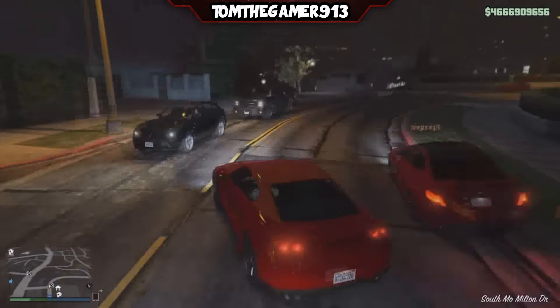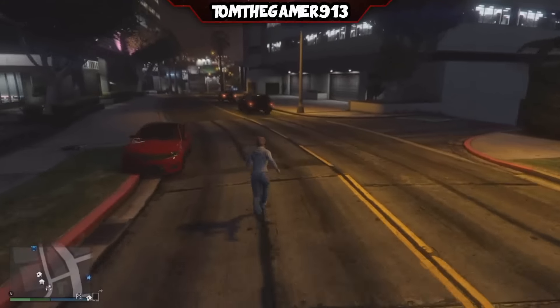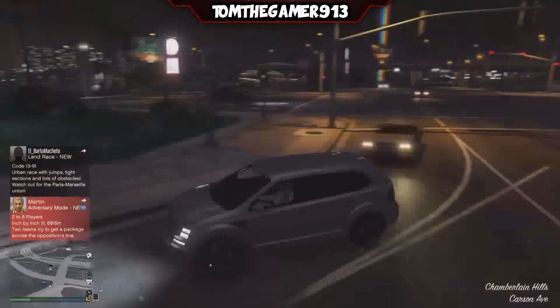I reckon it would be the one next to it. Once you've done that, drive out another LRG and then you need to get your friend to go in it.